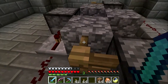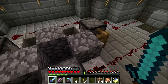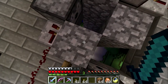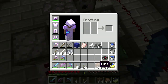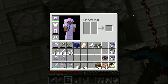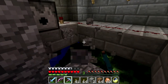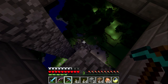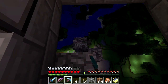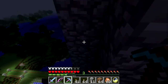Here's my little domed-off area and I've got some cobblestone sticking out. I can carefully step over onto one of the pillars of cobblestone, get out my pickaxe - and right now I have no cobblestone in my inventory at all.